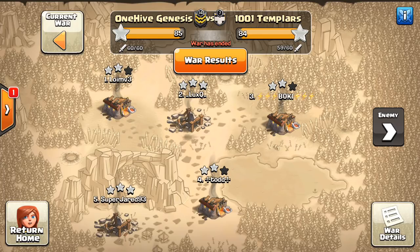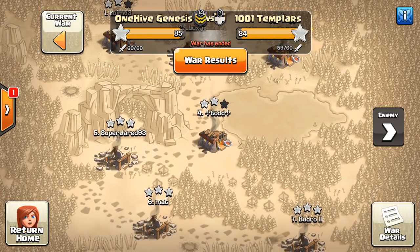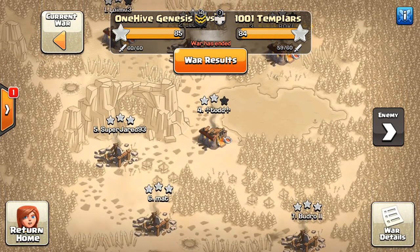Hey guys, what's up? Bisectatron here from One Hive Gazette, here with the next video. This one is focusing on some more failed attacks in One Hive Genesis and what you guys can learn from them. A series I'd like to do occasionally, just to show you guys kind of the other end of the spectrum in terms of attacks that didn't work out. We're going to go Town Hall 10v11, 10v10, and 9v9 for this video.